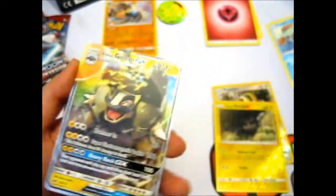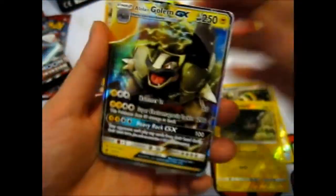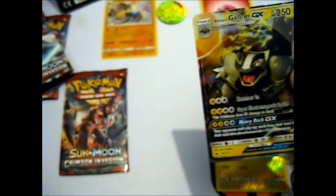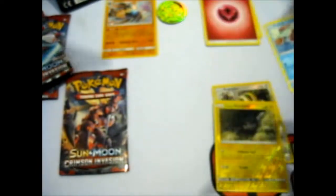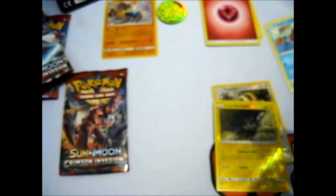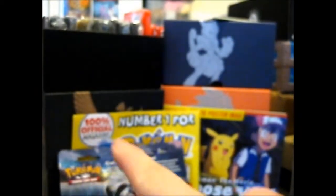That is a good pull — I wasn't actually expecting anything good. Let's put it in a sleeve before anything happens. Sleeve it up with a sleeve — perfect fit. I keep all my sleeves in my Elite Trainer boxes so I don't lose them. I think that's a pretty good idea. There — all in there.